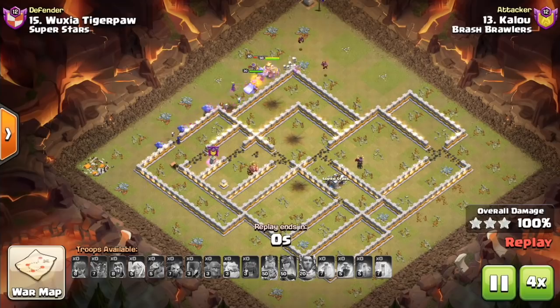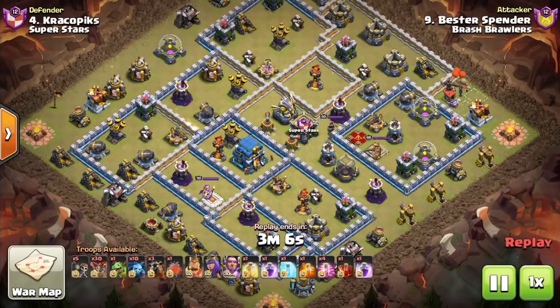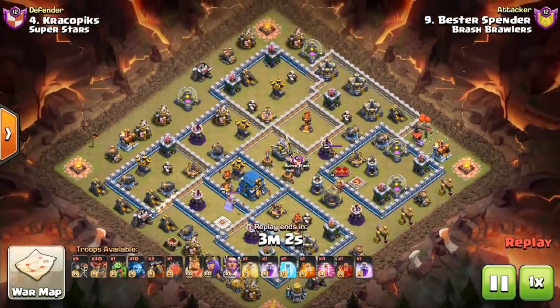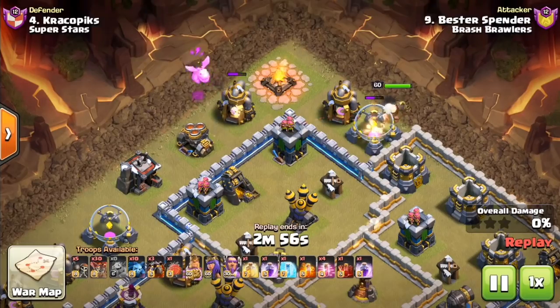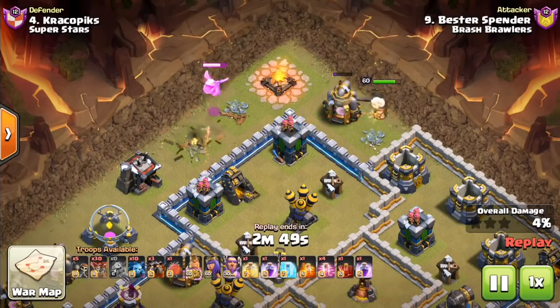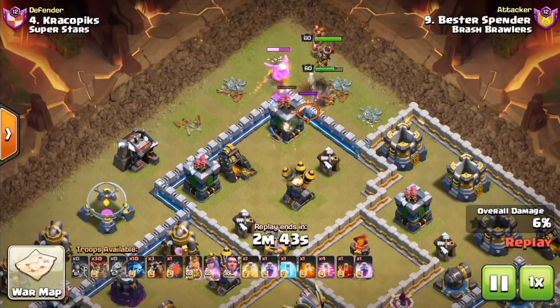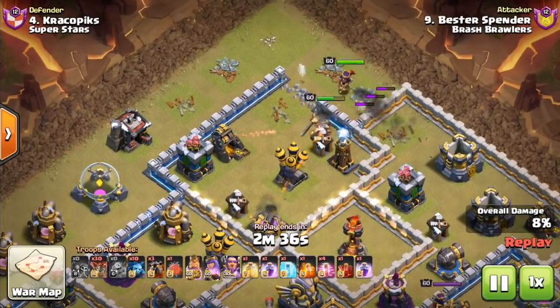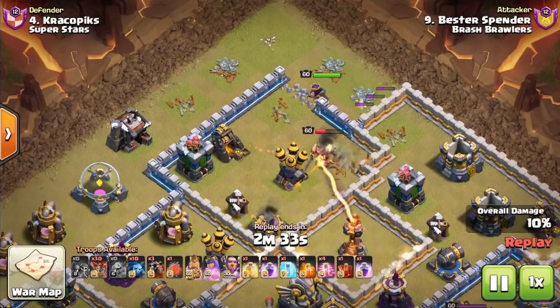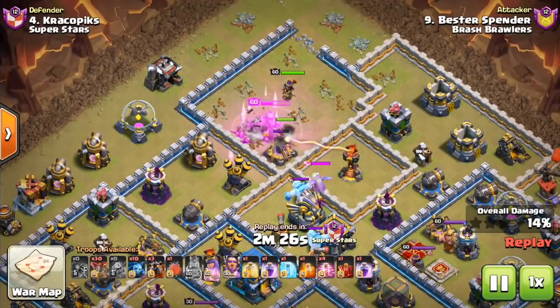We'll fast forward and transition over to one more attack back at Town Hall 12. This is an example of the Ice Golem in the defensive CC. This is basically sui heroes coming in, trying to get two air defenses, the Inferno Tower, and the defensive CC troops — getting some value with the heroes before the Laloon. Nice test Wall Breakers because there was in fact a bomb there that would have killed all the Wall Breakers at once. Everything goes in and he's going to use the King's ability right here, a little bit late maybe, but it gets out of range of the Inferno. And then two Ice Golems come out.